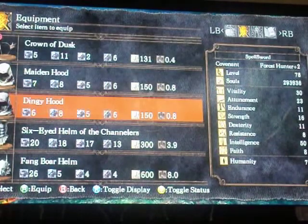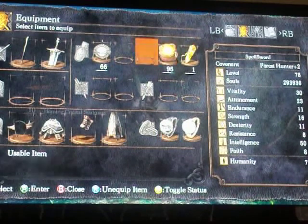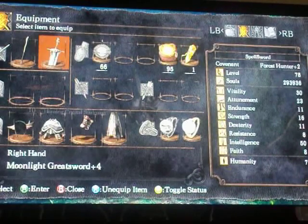There's a Hood too, but I can't wear it because of the Crown of Dusk. I'm wearing the Wolf Ring so I have some Poise. I also have some Lloyd's Talismans so the Host can't heal. And Repair Powder in case I do the special attack for the Moonlight Greatsword.